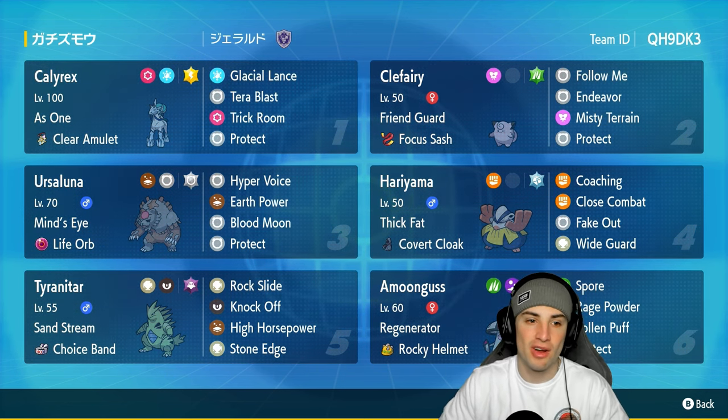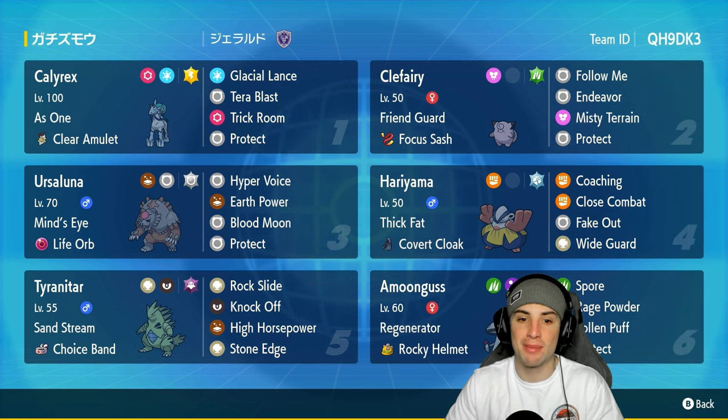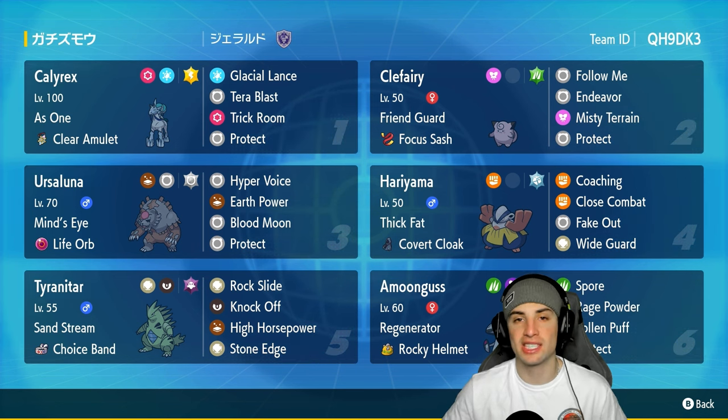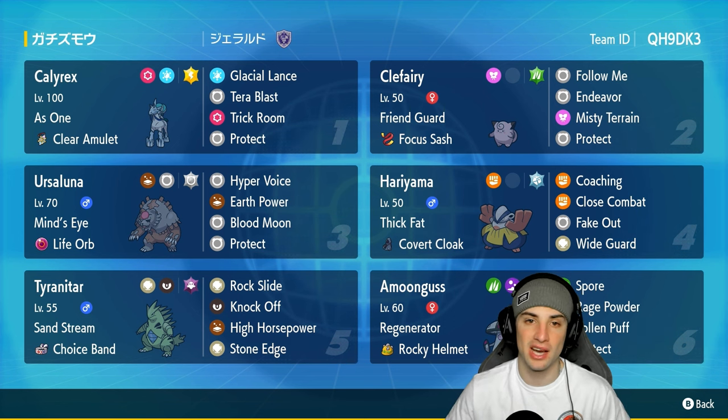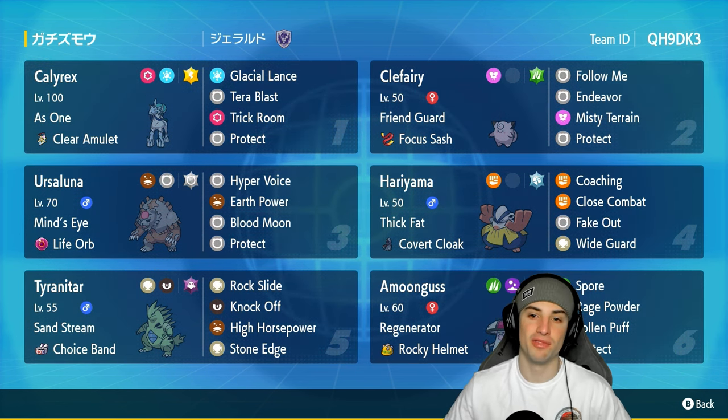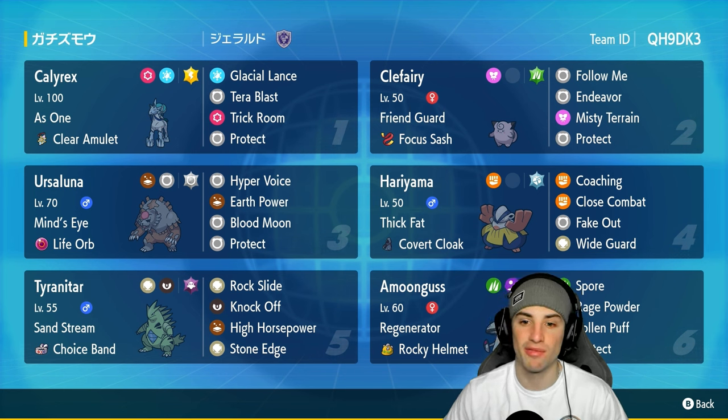Ice Rider Calyrex is going to get us started in the top left corner, rocking As One ability and the Clear Amulet as its item. It's got Glacial Lance, Tera Blast Electric, Trick Room, and Protect. Ice Rider Calyrex isn't our only trick room setter, so we're going to protect it really well with Hariyama's Fake Out and Clefairy's Follow Me. Speaking of Clefairy, it's in our second slot with Friend Guard and the Focus Sash — Follow Me, Endeavor, Misty Terrain, and Protect.